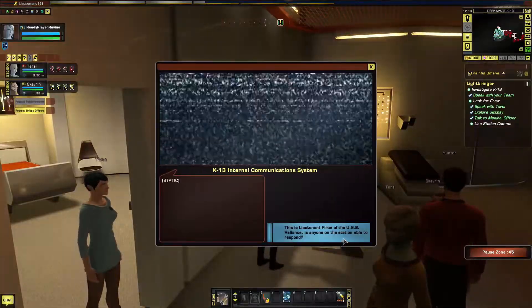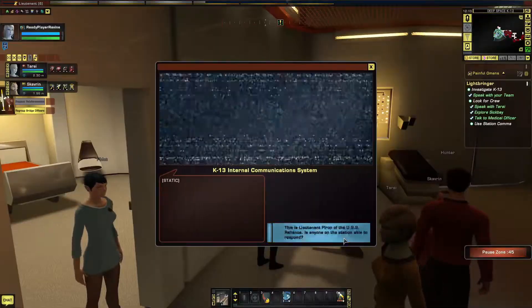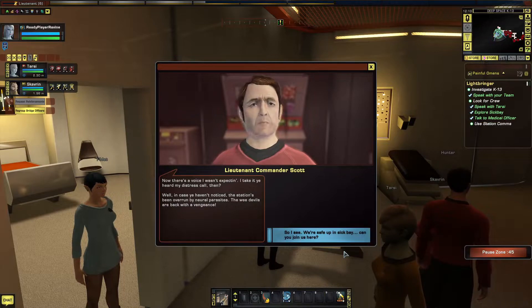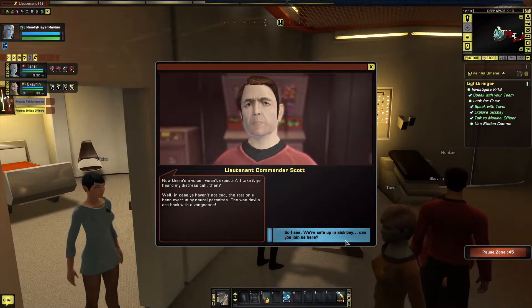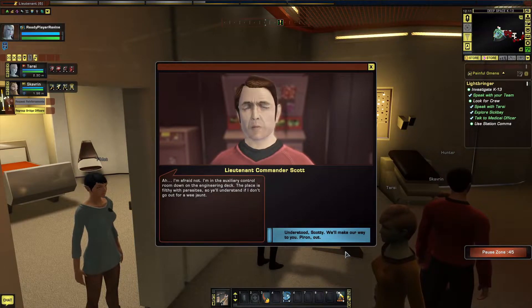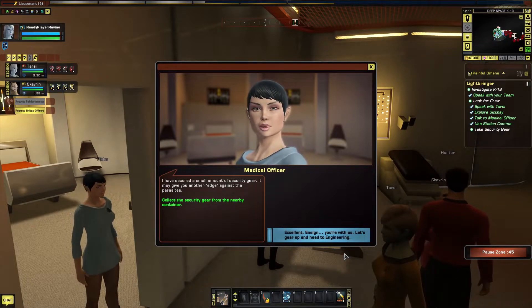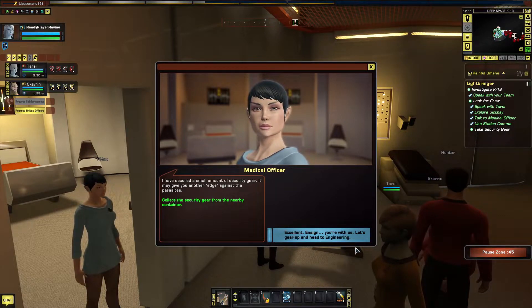This is Lieutenant Piran of the USS Reliance — is anyone on the station able to respond? I take it you heard my distress call. In case you haven't noticed, the station's been overrun by neural parasites — the wee devils are back with a vengeance. We're safe up in sickbay. Can you join us? I'm in the auxiliary control room down on the engineering deck — the place is filthy with parasites. We'll make our way to you. I've secured a small amount of security gear — it may give you another edge. Excellent — you're with us. Let's gear up and head to engineering.